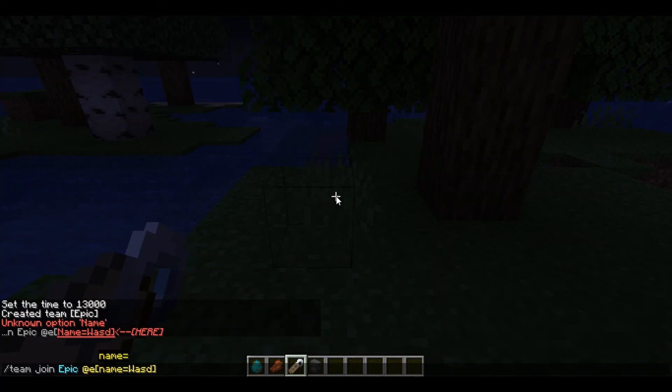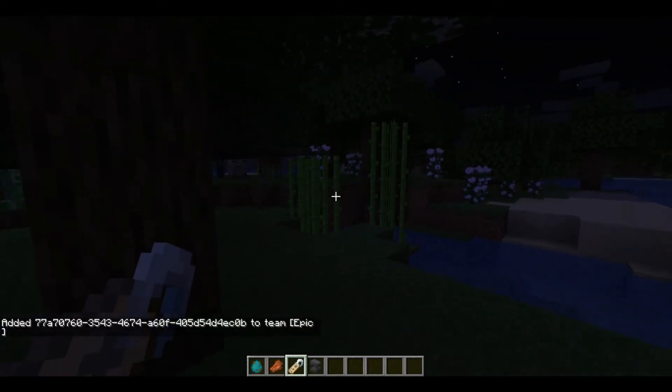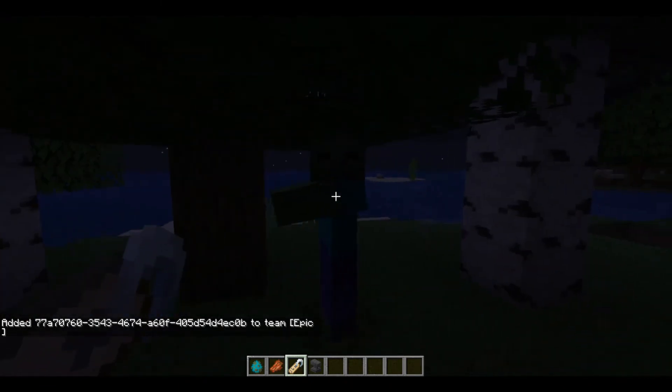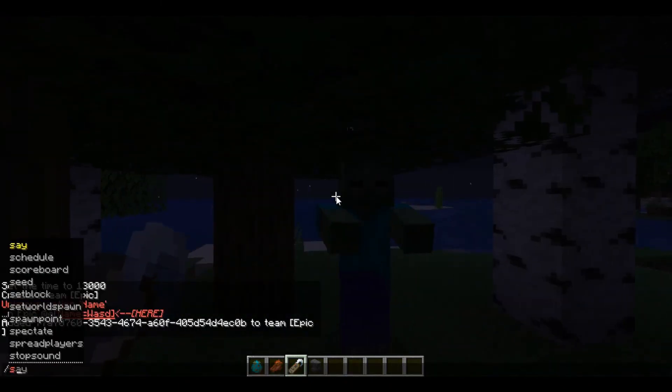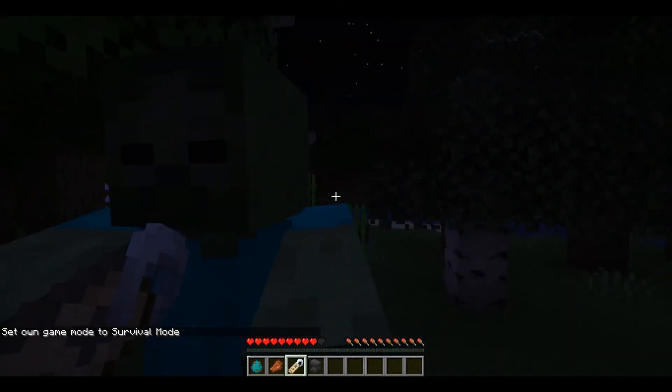It has to be all lowercase — at least the 'name' argument has to be lowercase. You add the mob to the team. Then switch to game mode survival, and it's a friendly mob — it won't attack you.